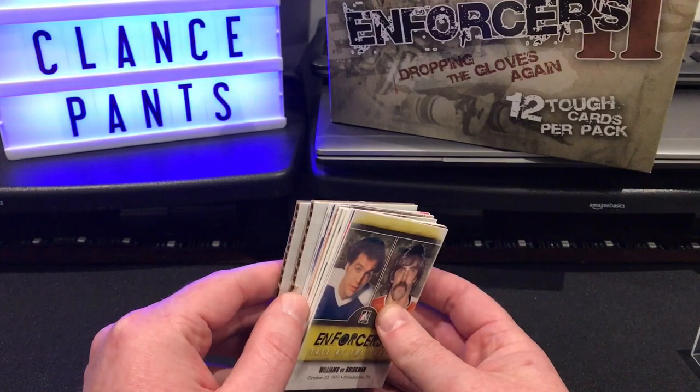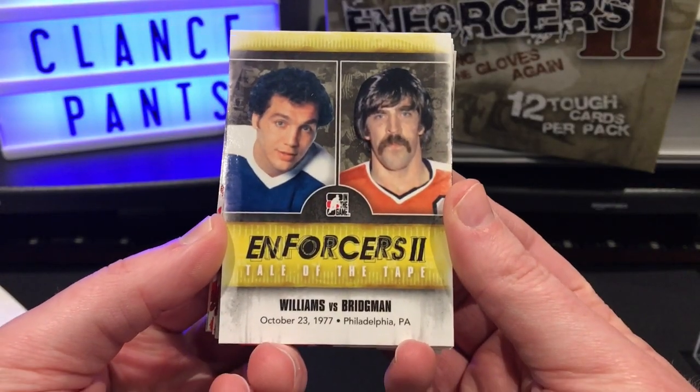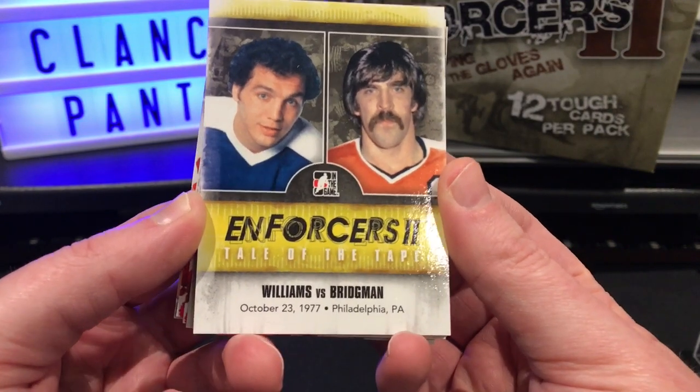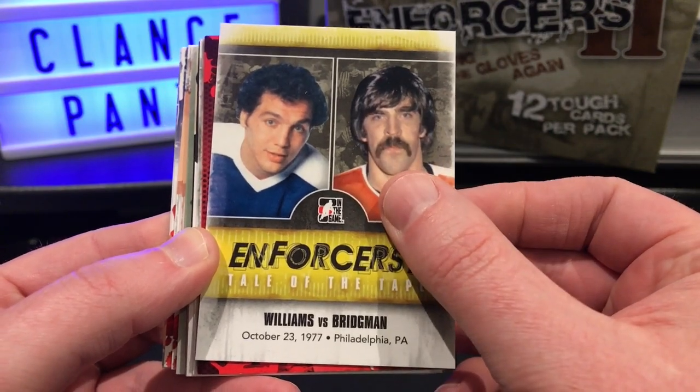All right, quality filler cards there. First card that we have is a Williams and Bridgeman - or is it Brigman? Brigman - Enforcers 2, Tale of the Tape.